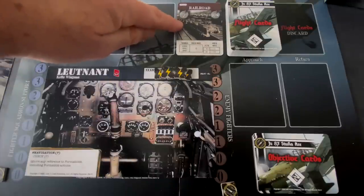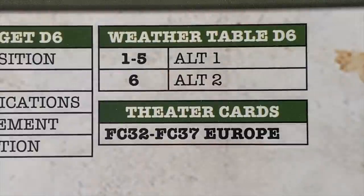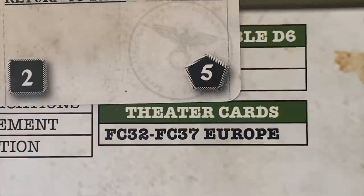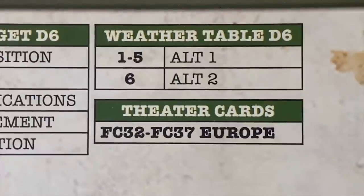We've also selected our target — the railroad. The last thing we need to do is determine the weather. We pick a random one-to-six number, which tells us what altitude card we get. We draw a card and get a two, which gives us altitude number one — perfectly clear weather at both high and low altitude. This is good, though conditions could change during the flight to the target.